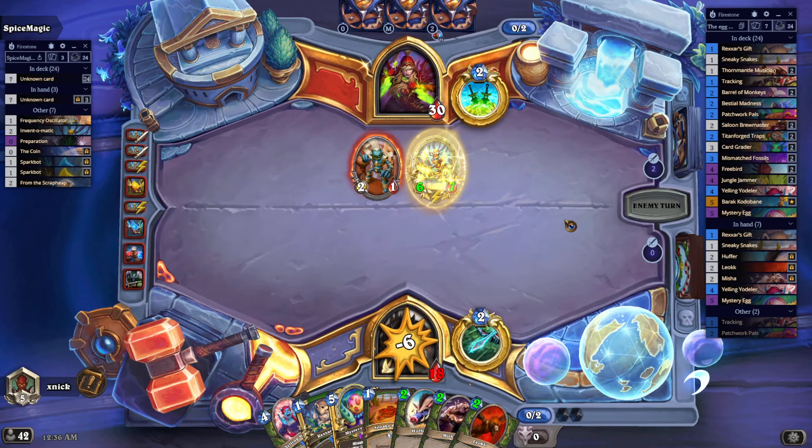Ice Trap — I need this charge body and this taunt. I can kill this Eliax with my Free Bird. It was free!